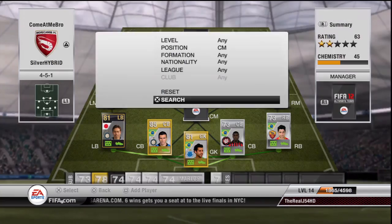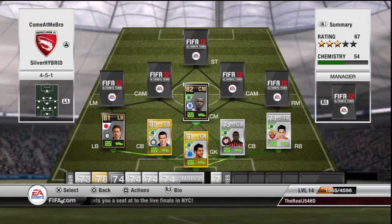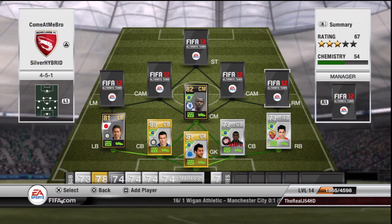The first centre mid is, as you can see, Super Inform Ramirez — super inform, may I say. He actually cost me really, really cheap. I picked him up for 53k or something, and the reason why he hasn't got a price there is because I swapped him with my mate for a 4-4-2 version rather than the 4-3-3. I think he costs around 80k now on PS3, so this is kind of an expensive squad but it's going to be well worth the money from what I can see.